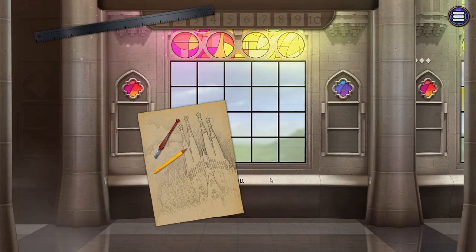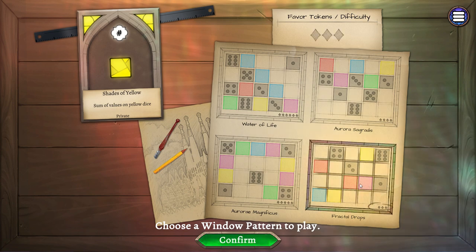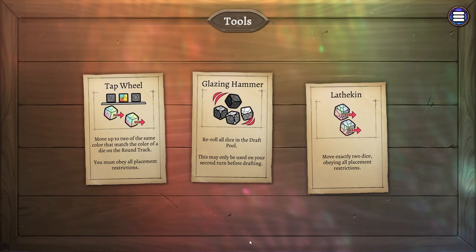We're just gonna wait for this to load up a second. As you can see, our personal objective right now is the shades of yellow, so we're looking for pips on the yellow dice. Similar to the physical version, you will pick the top two cards and then get to choose either the front or the back of each card. Let's move on and we'll get to see the tools. I think I'll go with the Frackle Drops this time.